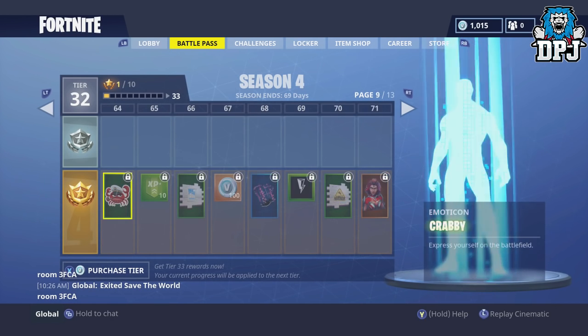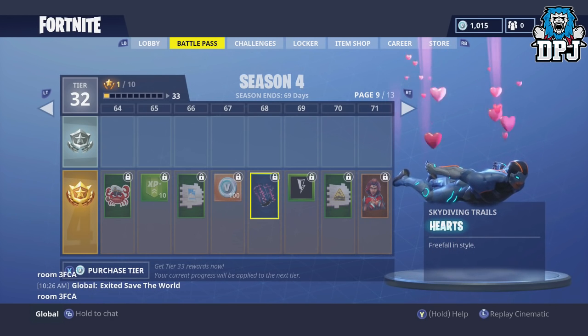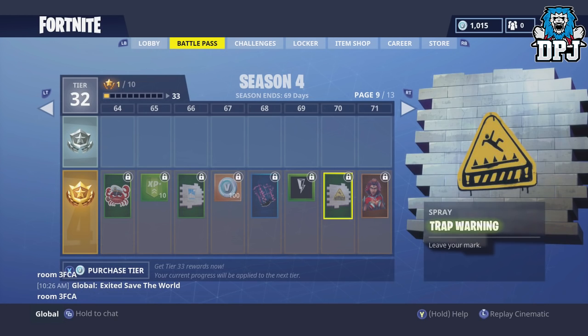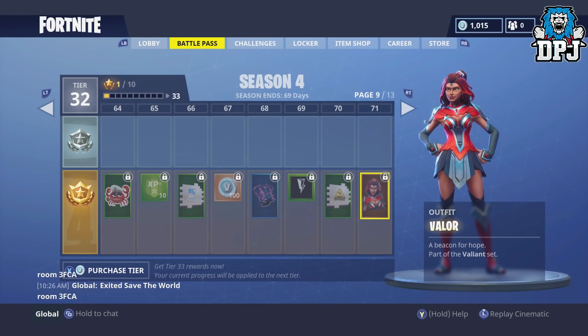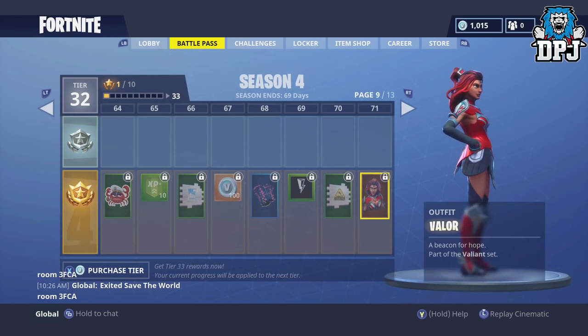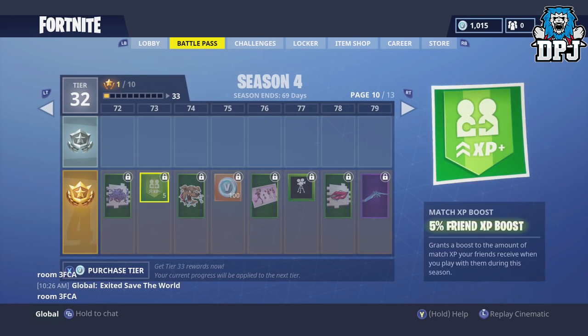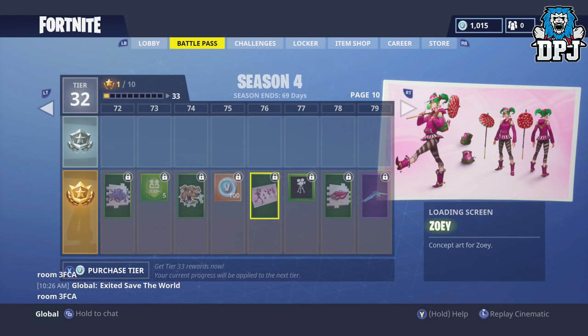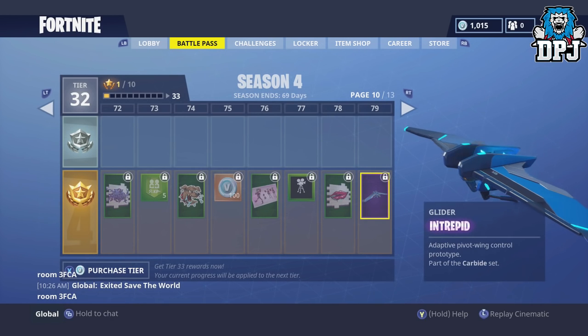There's Crabby, a new skydiving trail, a heart skydiving trail, a banner icon, a lightning spray, and a Trap Warning leave your mark. Then we have Vala — the character we saw in the second Fortnite teaser for Season 4, which everyone thought was Wonder Woman. We've also got Raven, Rabbit Dogs, a new loading screen, a Kiss spray, and Intrepid — that looks amazing!